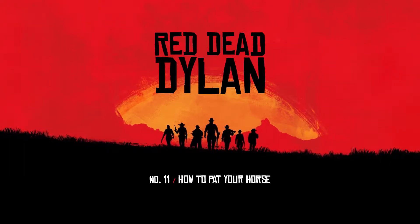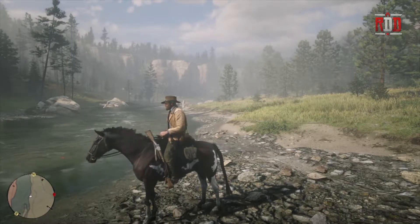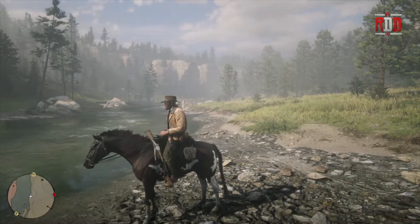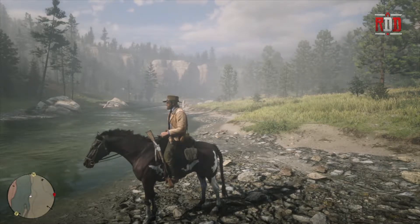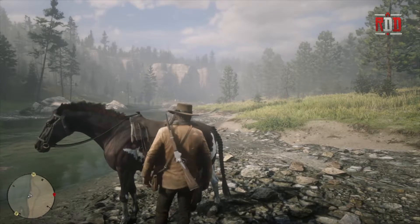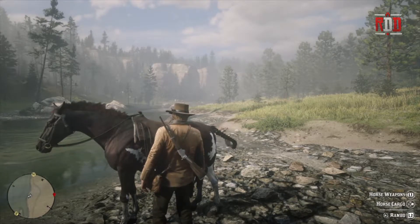Good morning, it's Red Dead Dylan back again with another Red Dead Redemption 2 tutorial video. Today I'm going to be showing you guys how to simply pat your horse. I'm on the PlayStation 4. You want to get off your horse, so push triangle, then face your horse. You'll notice in the bottom right corner you get some options. This is my horse Rambo.